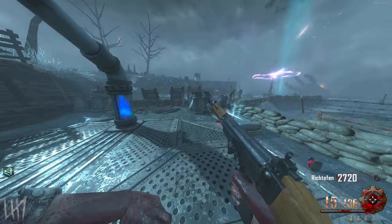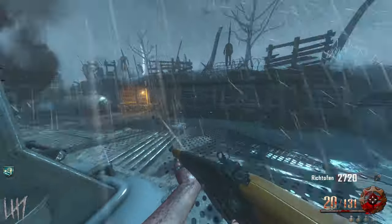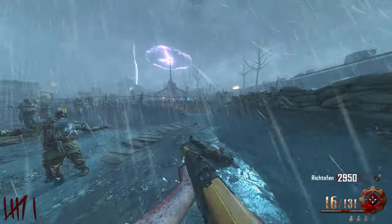I wonder if I've got enough to get up near Juggernaut yet. I also need to remember not to buy Double Tap because I get it from — I think it's the 115 headshots or doing all six generators, one or the other. I just can't remember which one it is. I can't even kill these guys right now, I've got to do some parkour stuff.